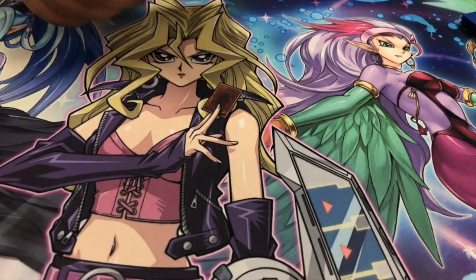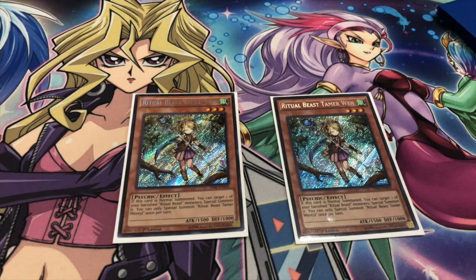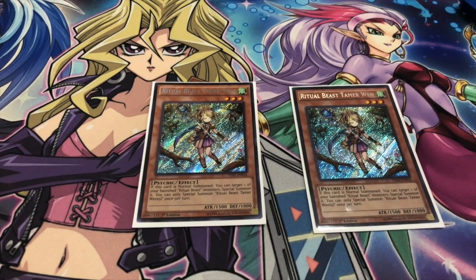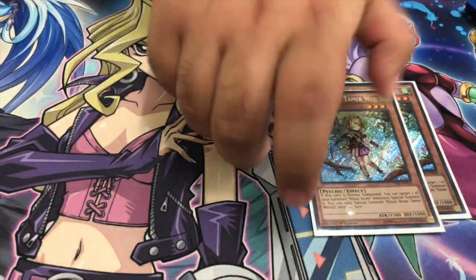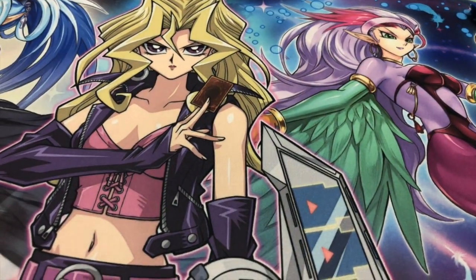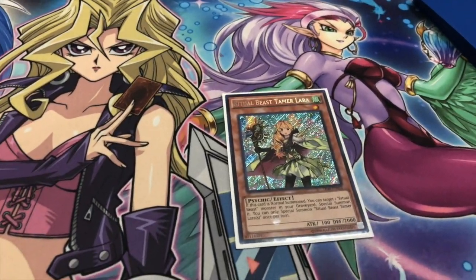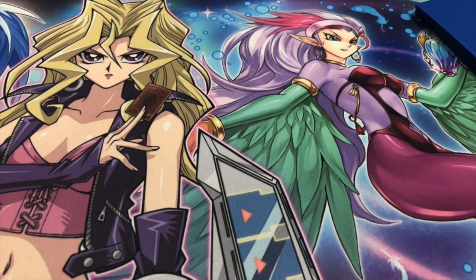The Elder Tamers: two of Wind. Wind basically brings back a banished Ritual Beast monster, so that's one of their main gimmicks — banishing — and also contact fusion. Then one Lara. Lara is basically like a Monster Reborn type of card but for Ritual Beast. That's it for the Tamers.